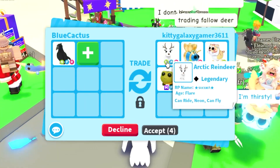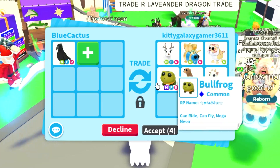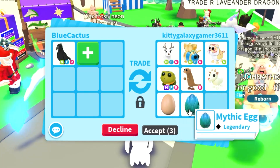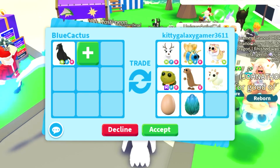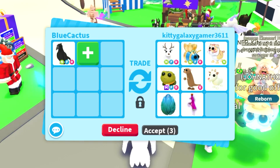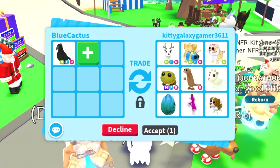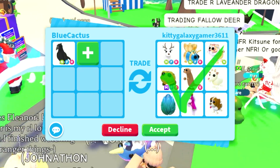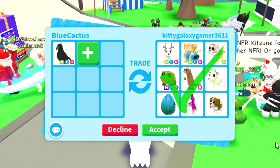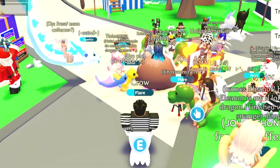We got an offer here: a Neon Arctic Reindeer, a Neon Queen Bee, a Neon Lunar Gold Tiger, a Mega Bullfrog, Mericat, a Goat, a Zodiac Minion Egg, and a Mythic Egg. This is actually a really huge offer. I think the Arctic Deer is one of the most expensive in their entire offer. I don't know about the Queen Bee or the Bullfrog. Although the Arctic Reindeer somewhat makes it okay, we're going to see if we can get better offers.